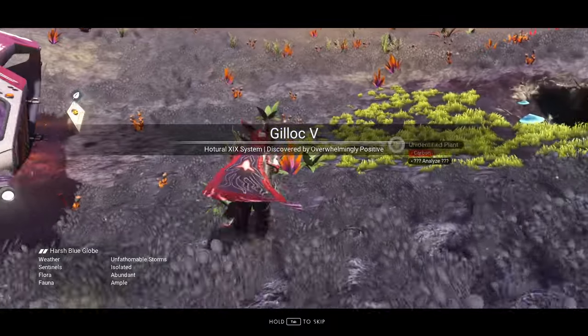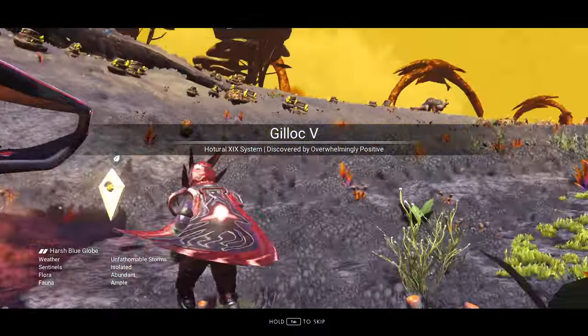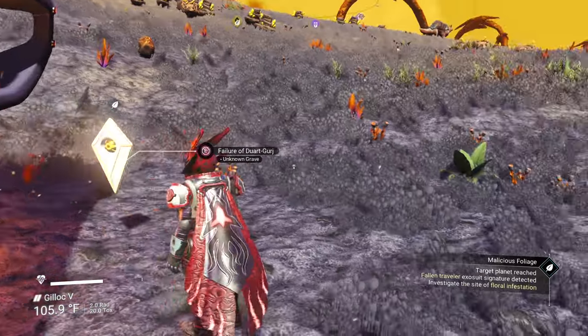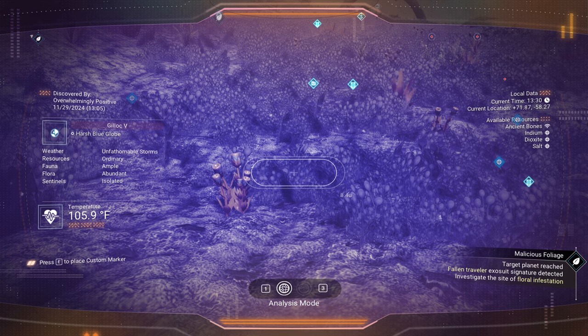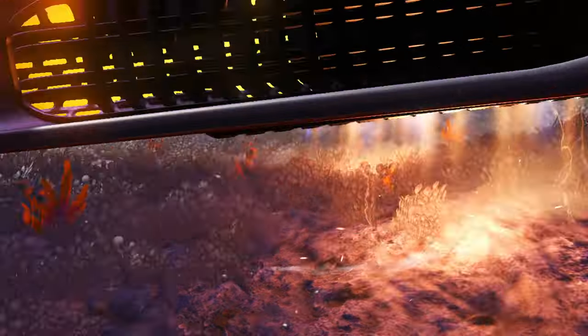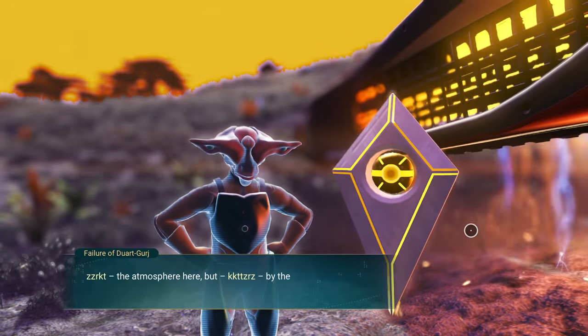Oddly colored planet — it actually changed its color by the time I landed, which is interesting. Just so you know, the Sentinels aren't really attacking here. Looks like we do get unfathomable storms according to this, so please be careful. I'm assuming it's going to be hot — it's already at 105 degrees on this planet. So let's hit up the marker.